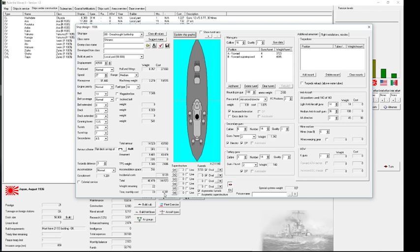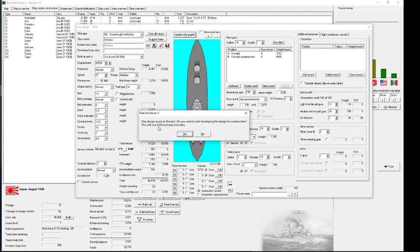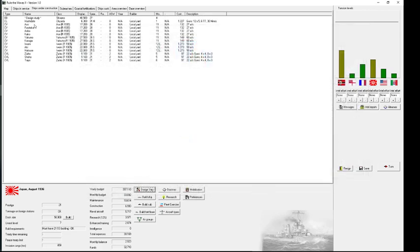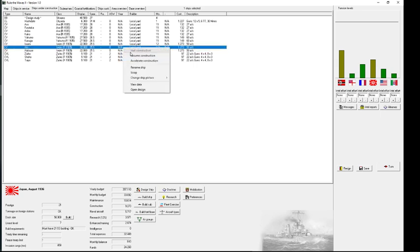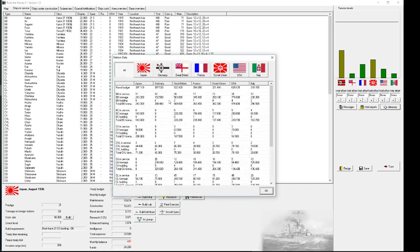It will cost 144,000 — and I think that's like millions, so 144 billion yen. That's expensive but at least decent. Let's design it. This is the addition in Rule the Waves 2: I don't have the design right away as in RTW1, I have to wait four months and pay for the design. If I never build it, the money is spent anyway. In Rule the Waves 1 I just had to pay for the first ship, not the design itself. So I have to make sure to actually build them so the money isn't wasted.